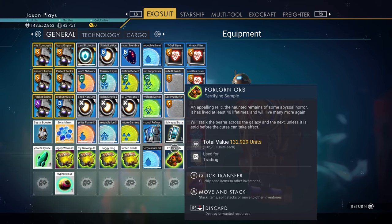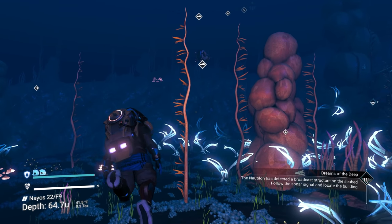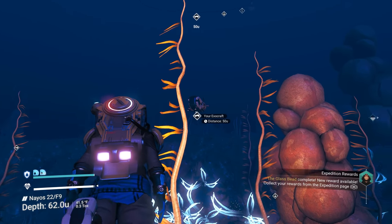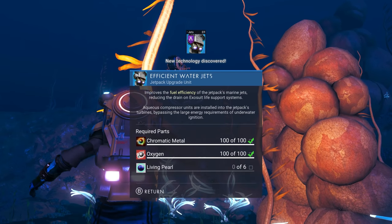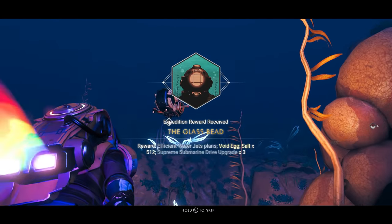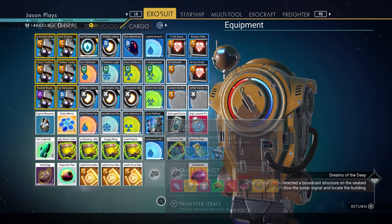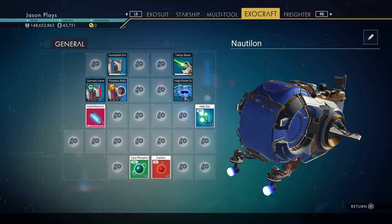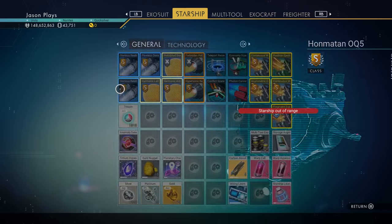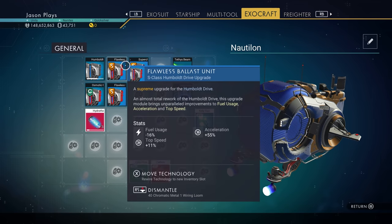We got the Forlorn Orb — a terrifying sample. That's what we were looking for! It took five submerged ruins — I've heard it can take five to seven. Accepting the Glass Bead milestone rewards: you receive an Efficient Water Jet plan, a Void Egg, 512 salt, and a Supreme Submarine Drive Upgrade — an S-class upgrade. We install the upgrades in the submarine. Interestingly, they don't seem to give each other a bonus when adjacent, which is unusual.